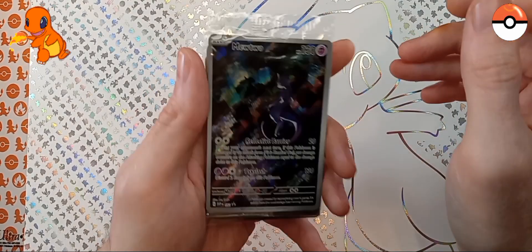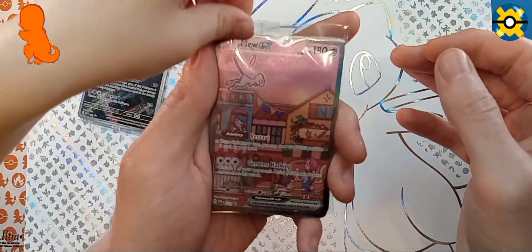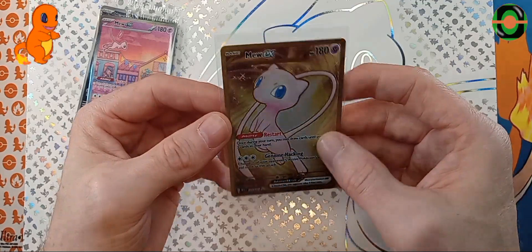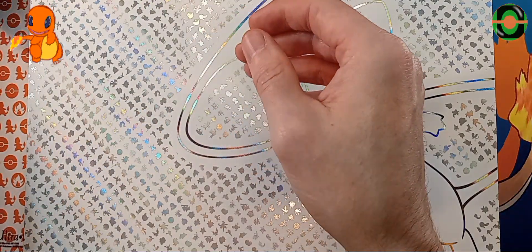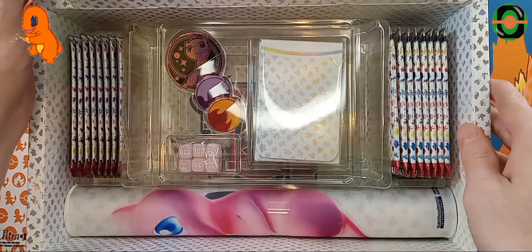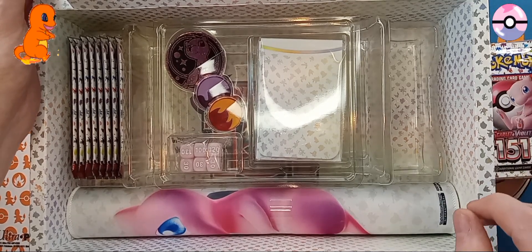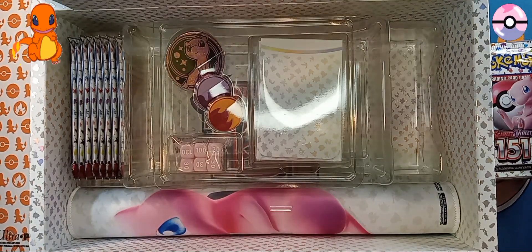We're gonna show off the promo cards. Beautiful Mewtwo. Beautiful Mew. And then the gold medal Mew, which is just stunning. I love it. We're gonna put that Mew into a one touch and into a stand so we can look at it all the time. I'm not using this mat because it is cursed. Everyone that I've watched open this box and used the mat has pulled nothing. So we're not gonna use it.